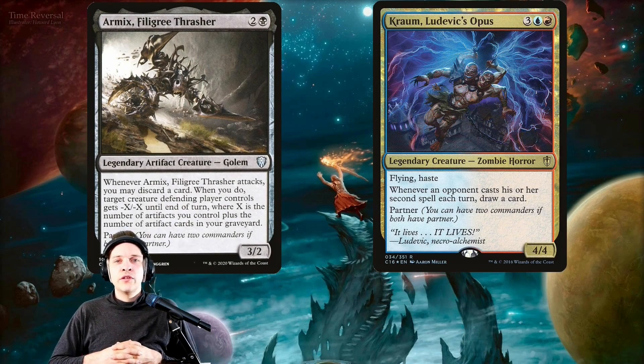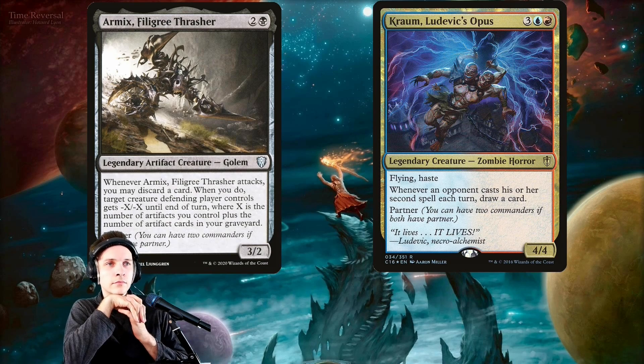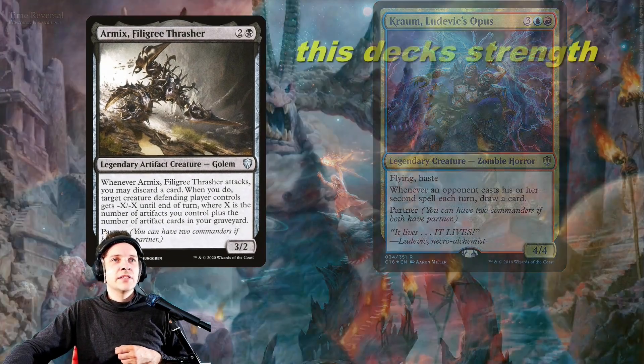What are you looking for in your opening hands? You want two things: mana and a payoff. That payoff can be a tutor, a wheel, Ad Nauseam, Peer into the Abyss, or Citadel. It gets more complicated — it can also be like Entomb plus Trash for Treasure, Entomb plus Goblin Welder, or Entomb plus Mizzix's Mastery. That's why in this deck it's very important to mulligan aggressively.